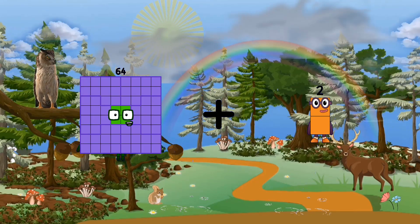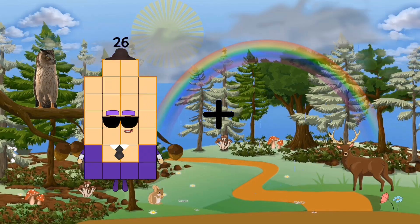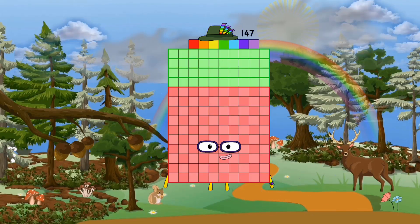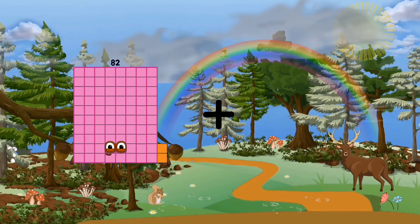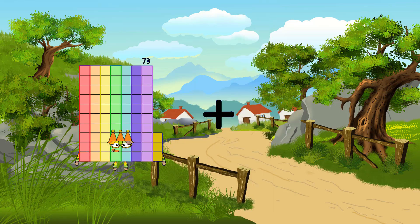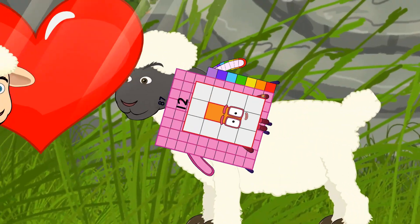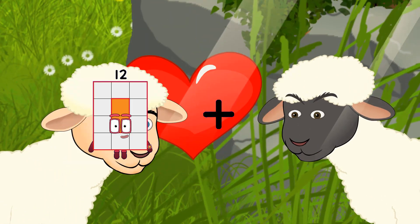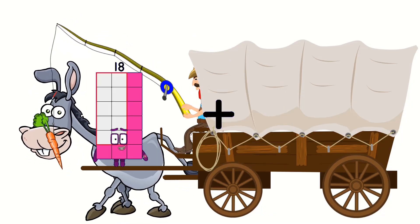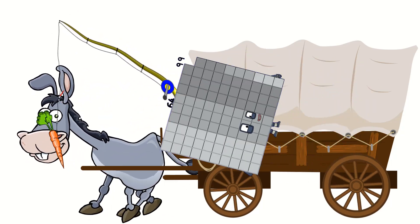64 plus 64 equals 88. 65 plus 82 equals 147. 82 plus 82 equals 93. 93 equals 87 plus 12 equals 99. 12 plus 33 equals 45. 64 plus 99 equals 163.